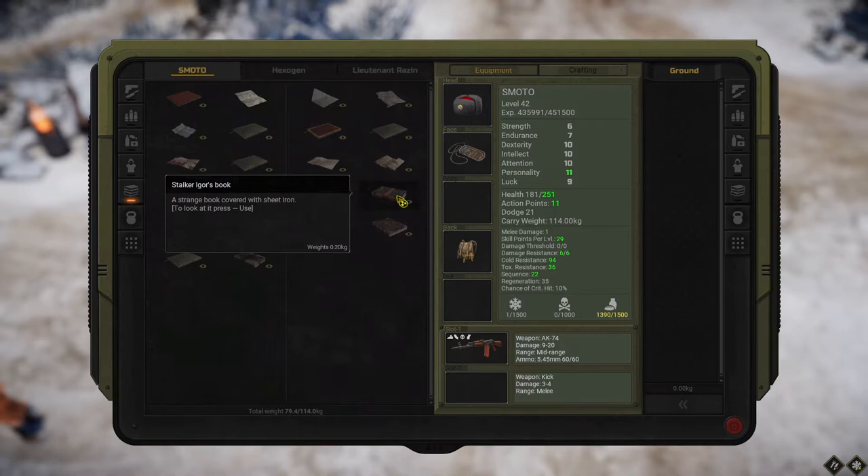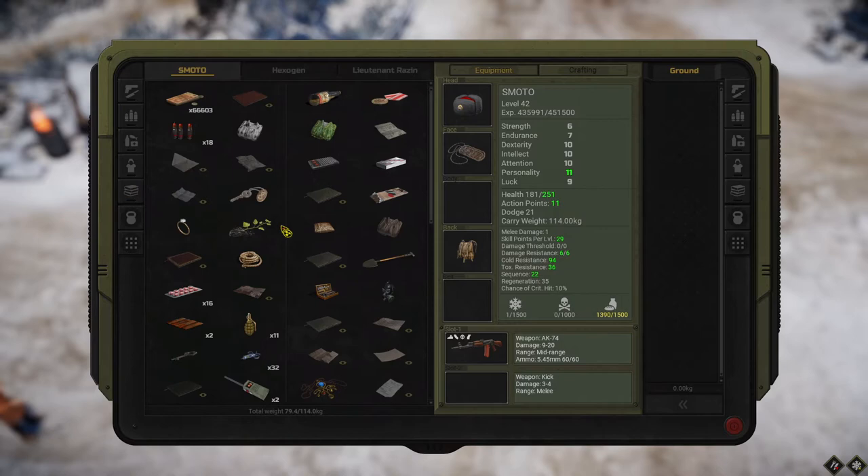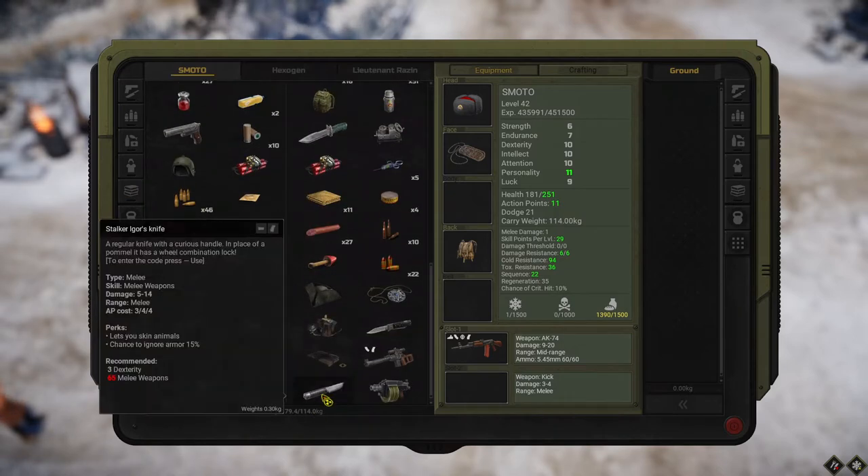In my inventory I have the first item: the Stalker's Igor book. You can buy this book from the merchant in Scrap Quarter. The second object we need is the Stalker's Igor knife.